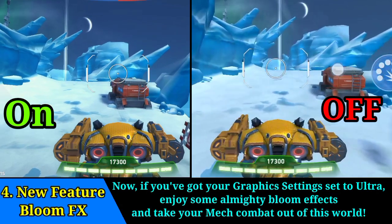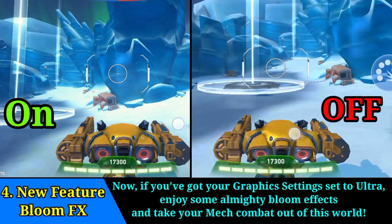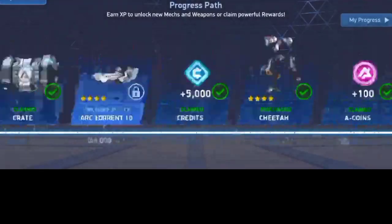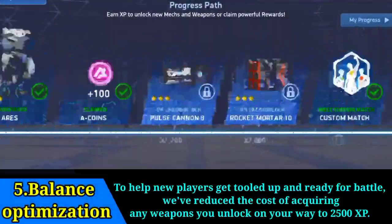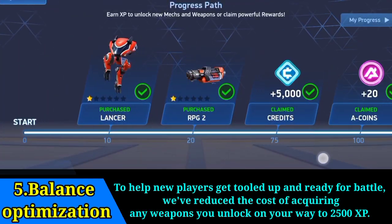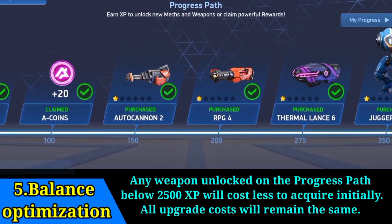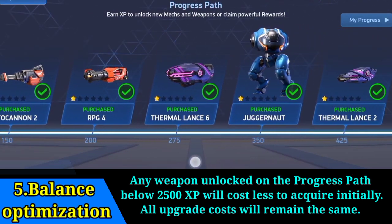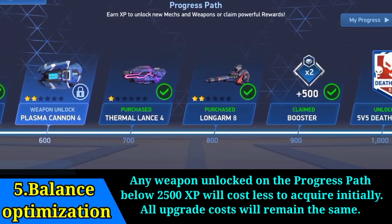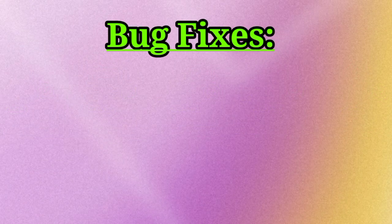If you've got your graphics settings set to ultra, enjoy some almighty bloom FX and take your mech combat out of this world. Balance optimization: to help new players get tooled up and ready for battle, we've reduced the cost of acquiring any weapons you unlock on your way to 2500 XP. Any weapon unlocked on the progress path below 2500 XP will cost less to acquire initially — all upgrade costs will remain the same.